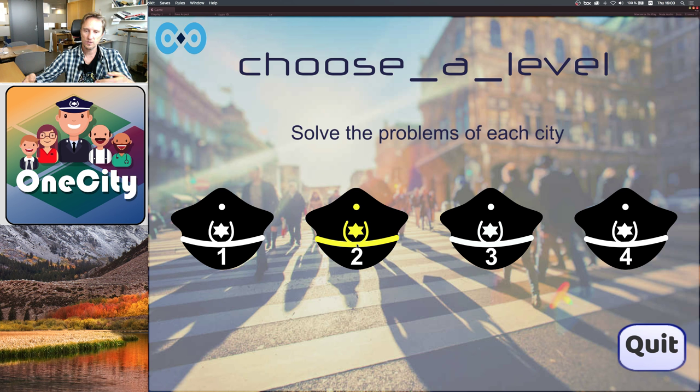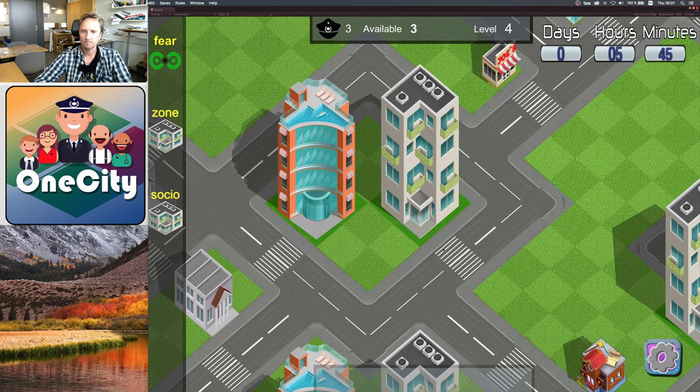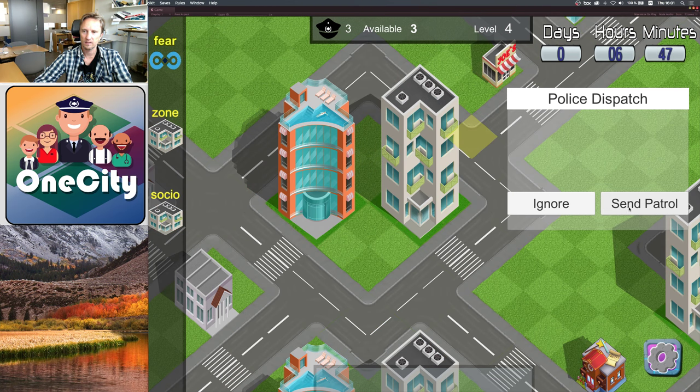In more complex situations you cannot attend to everything. Some situations will escalate if you don't attend to them; some will not. You also have to judge how much attention is needed to diffuse a situation. This is just a demonstration of how the system interacts with the user. In scenario three it's very similar — we have another request from a citizen, and the fear and social economical indicators work exactly the same as with the other levels.